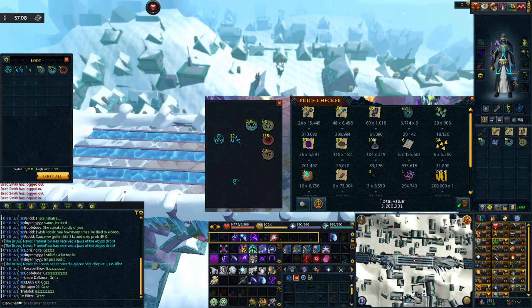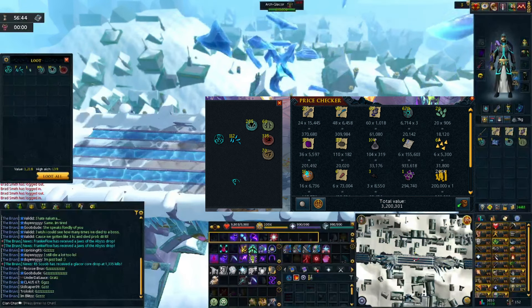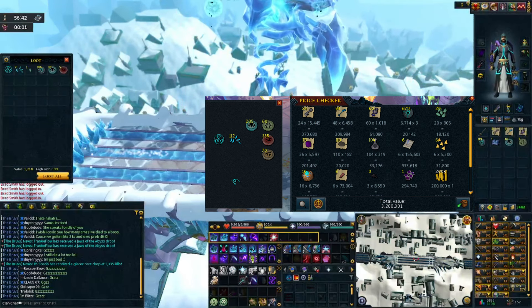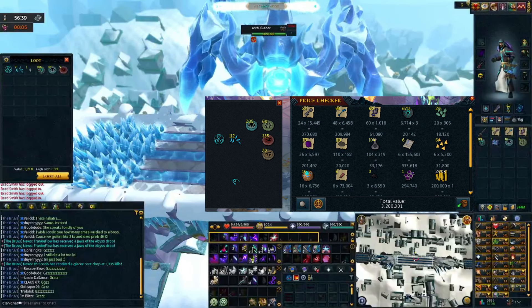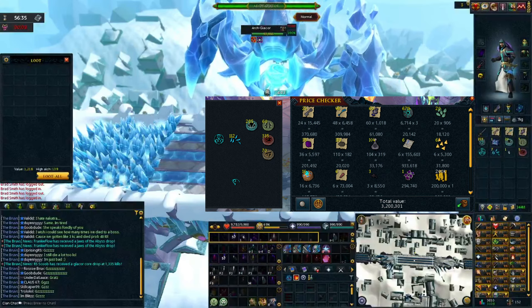Believe it or not, all you need in the inventory is an enhanced Excalibur in case something goes sideways. As for the revo bar, it is going to be a little bit different than the Krill setup. We are going to be using: conjure army, ghost, death skulls, soul sap, touch of death, volley of souls, sacrifice, and finger of death. Whether you have the Zuck Cape or not, death skulls only gets used once per fight and has a 60-second cooldown, so you don't need the Zuck Cape for this revo bar.